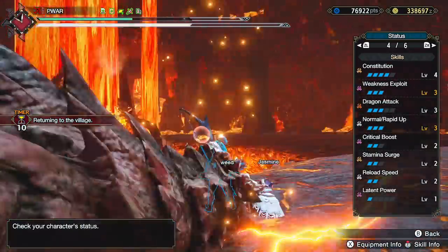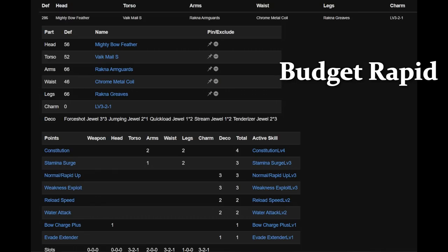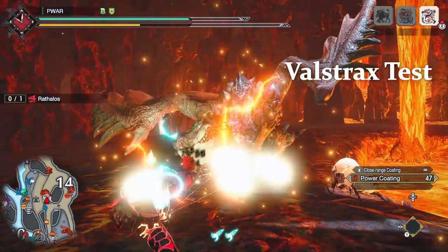Those are the new best Rampage rapid builds. For Arc Shot, I chose Brace so you have some Flinch Free for multiplayer. For a budget version, it's pretty much exactly like my 2.0 video. For switch skills: Absolute Power Shot, Dodge Bolt, and your choice of Aerial Aim or Focus Shot will be the go-tos. Aerial is great for mounts while Focus Shot does gain you some stamina in a pinch.